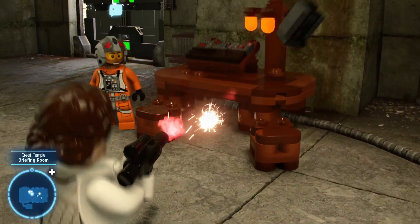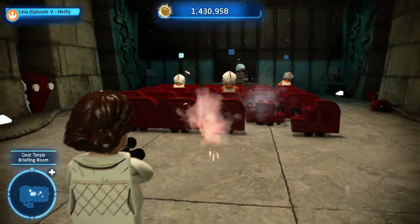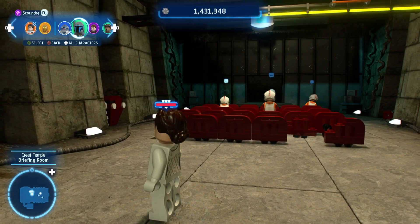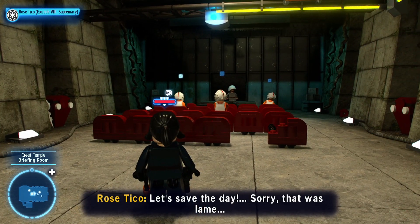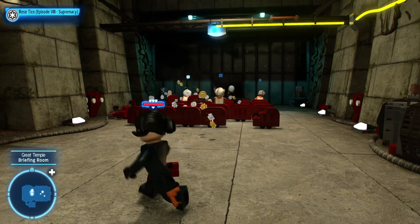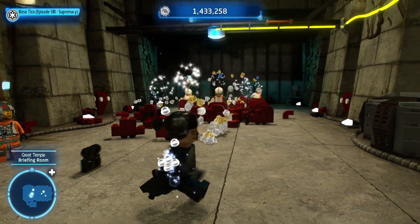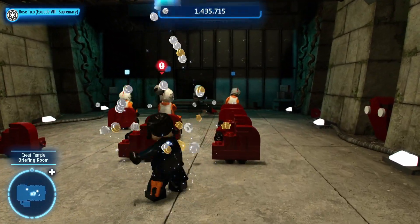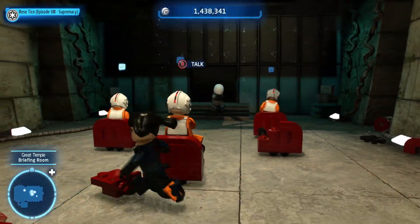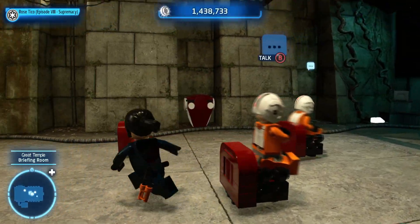Nothing really of note down here. I can't blast all the seats. I'm going to try Rose - where is she? Because she has grenades and I think it might be the fastest way to get a whole bunch of studs, throwing a grenade rather than destroying each one individually. Sorry, folks who are in seats. Their seats are impervious to my damage whenever their butts are actually in seats.